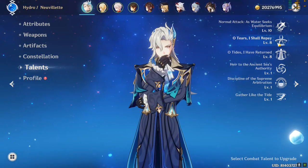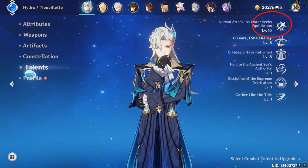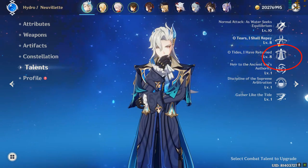To sum up his talent priority: Normal Attack and Charged Attack come first, followed by his Skill and Burst, which you can level equally.